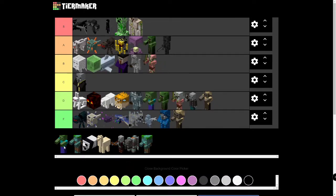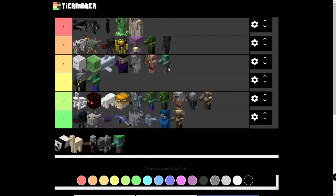Zombies — they can be used in XP grinders and they drop Rotten Flesh, which isn't useful whatsoever. They can also drop Poisonous Potatoes and regular Potatoes, but no one really wants potatoes. C tier — in the middle, not good but not bad. Drowned do everything a Zombie does except they also drop Tridents, Gold, and Nautilus Shells, so they're pretty good even if they're annoying. Baby Drowned — C tier, since they do everything a regular Drowned does but are more difficult to defeat.